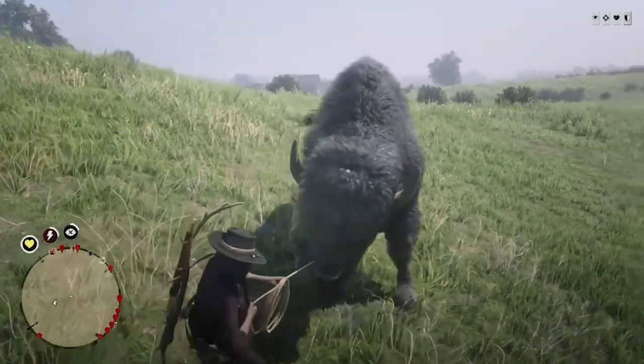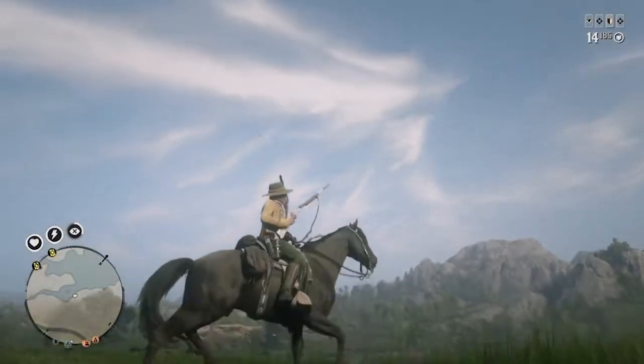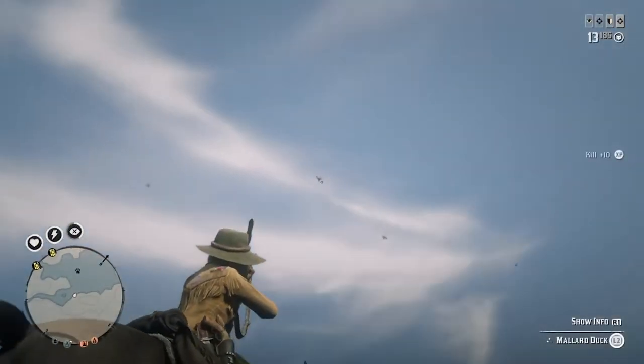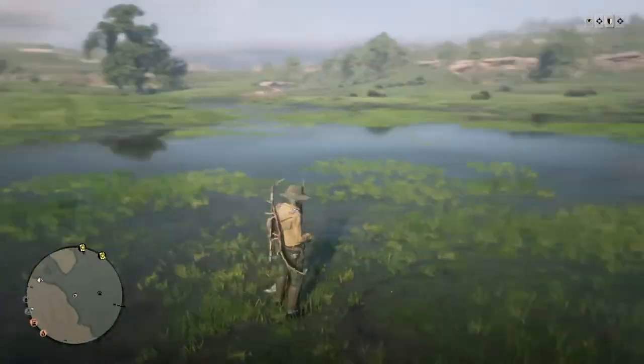Another great place to hunt is near the Heartland Overflow because of the bison, one of the top yielding animals for your trader table. It's also a good place to find ducks, which give animal fat, game meat, two flight feathers, and two duck feathers, making it a really valuable animal for crafting.